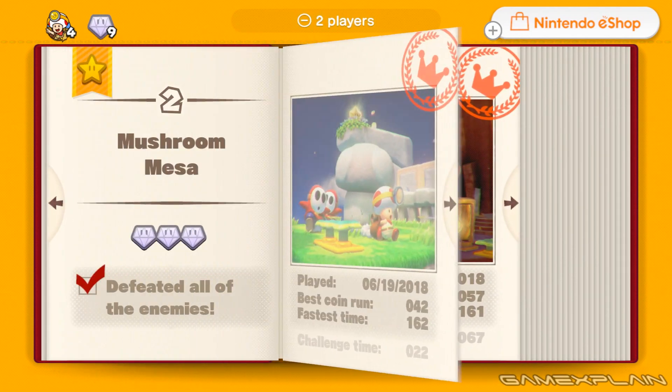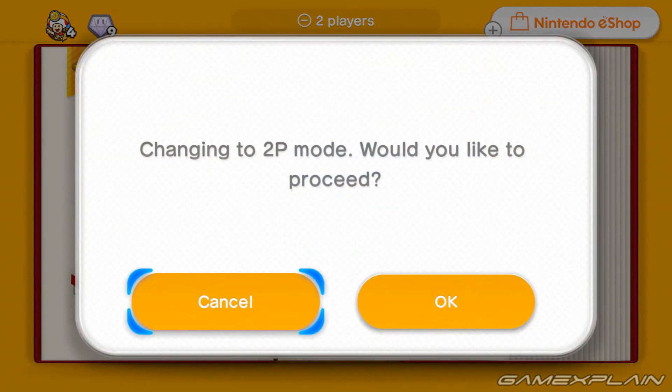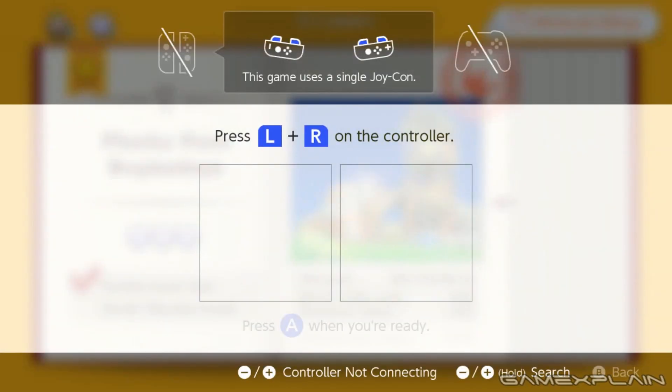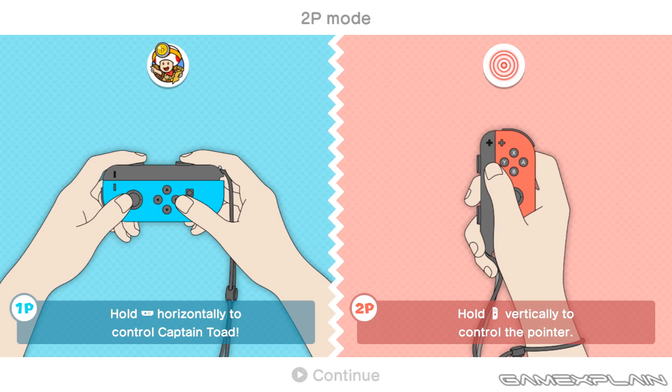So that's the three levels available in the demo for you guys to check out. But there is one more thing I'm going to try, and that is the two-player mode. Let's hit the minus. I have to connect both Joy-Con via wireless. Alright.